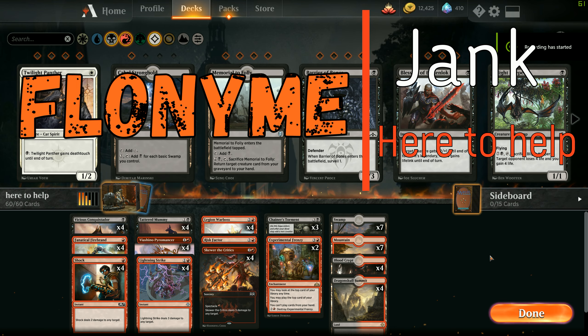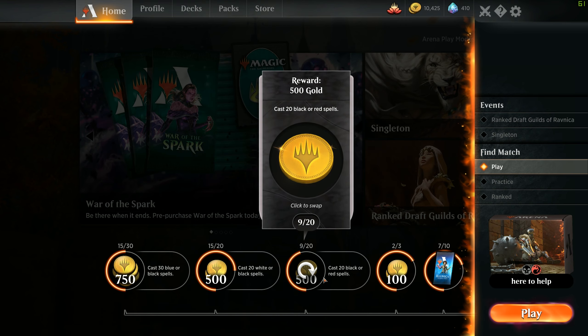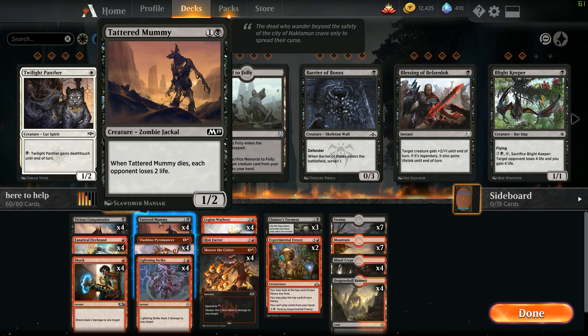Welcome back. Today I am playing a list I call 'Here to Help' — it's a jank list I'm going to be playing in casual. The reason I'm playing it is because all three of my daily quests, which have stacked up because I've been lazy, all require win games or play cards with black. So I figured let's take an aggro red list and adjust it a little with some black cards.